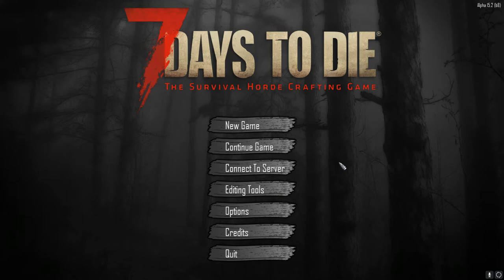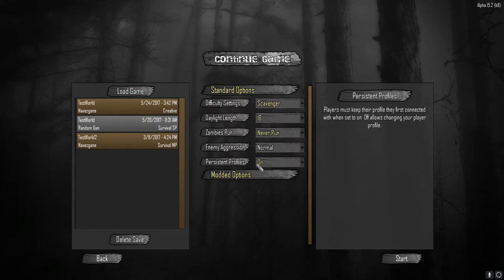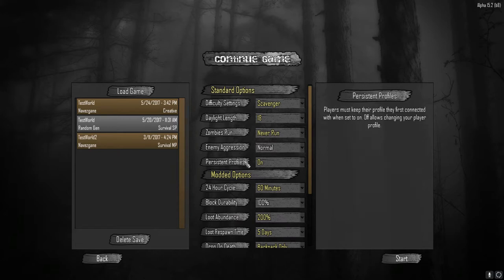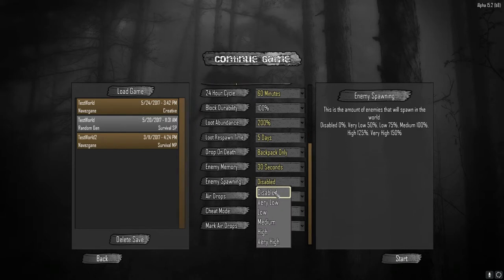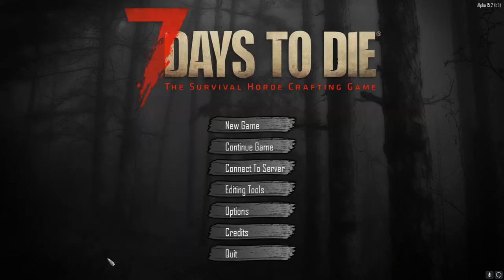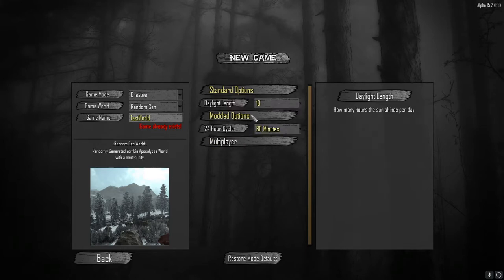You can do this one of two ways. You can either continue a current game and go into your options — standard and modded — and go down to enemy spawning under your modded options and disable zombies. Your other option is to create a creative game where those are already off.